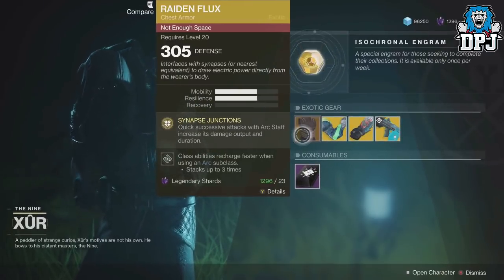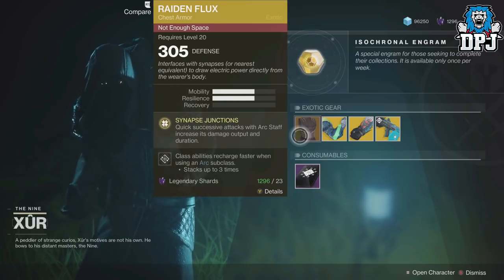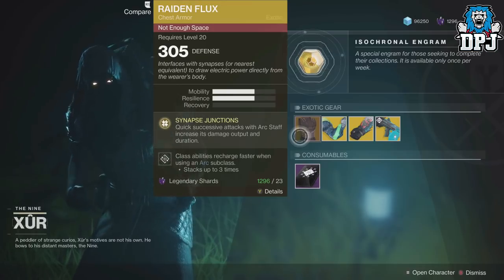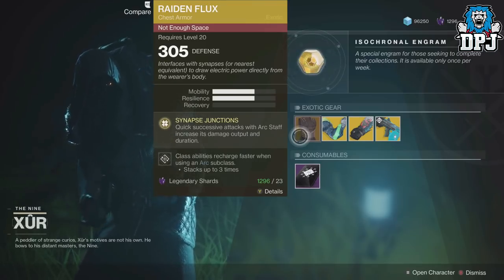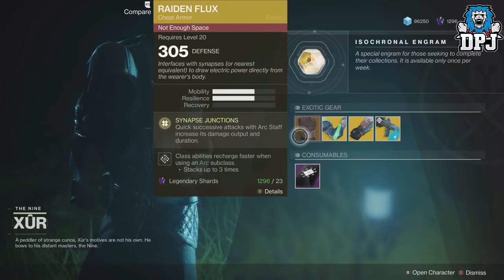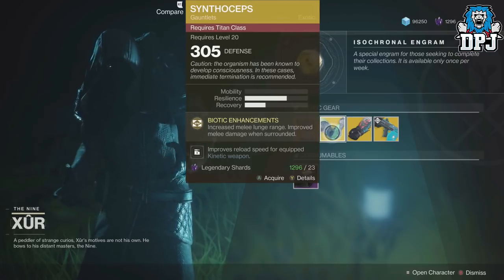Let's start with the Raiden Flux, an amazing chest piece for the Hunter if you're a fan of the Arc Strider - absolutely incredible. It will drop with 305 defense and will cost you 23 legendary shards. Quick successive attacks with the Arc Staff increase its damage output and duration. It's by far my favorite exotic for the Hunter.